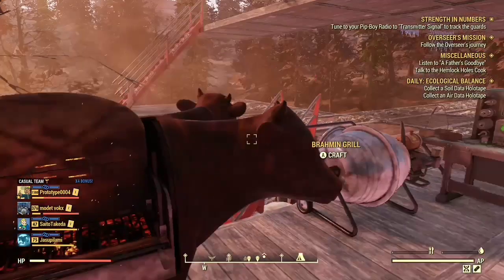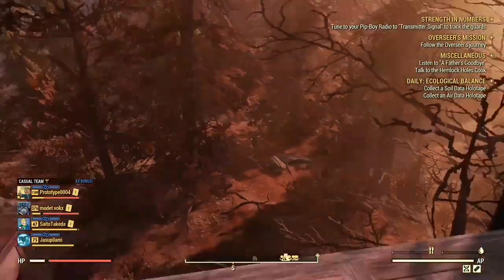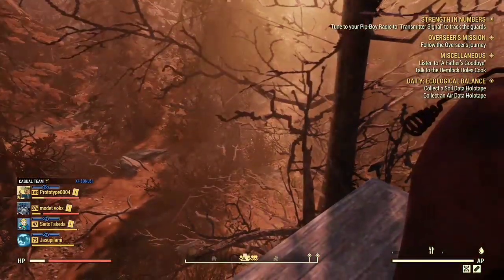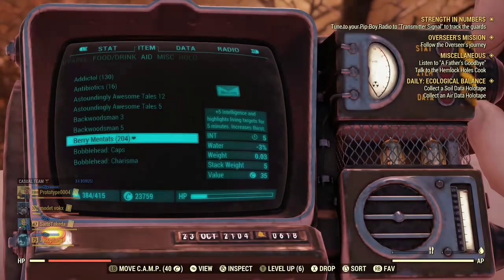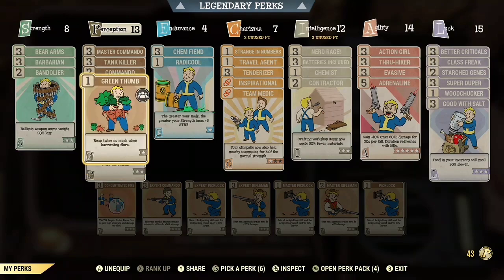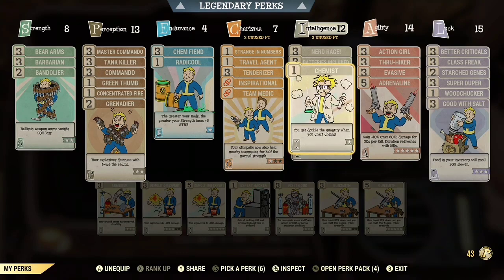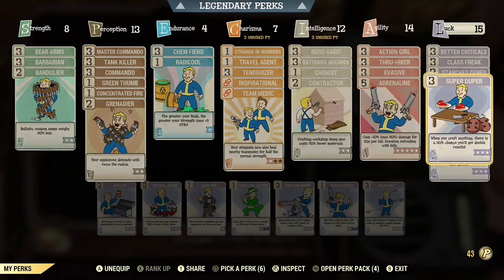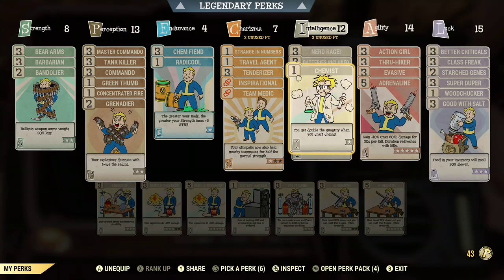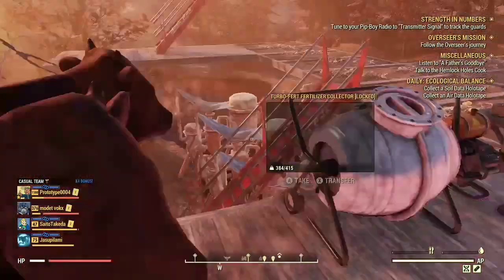Hello fellow wastelanders. In today's video I'm going to show you guys how to get XP buffs for this double XP week or whenever you want to grind XP. The perk cards you're going to need are Green Thumb, so you can get more of the stuff when you pick it up, Contractor, Chemist, and Super Duper. Chemist is going to allow you to make more mentats and then change them into berry mentats.